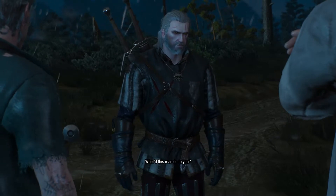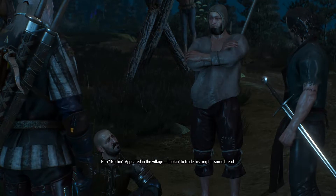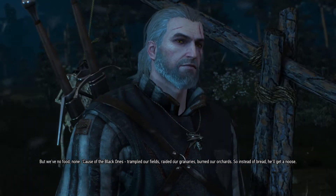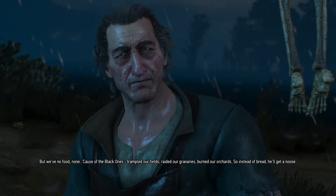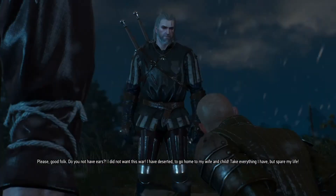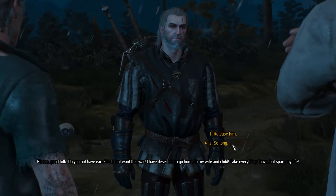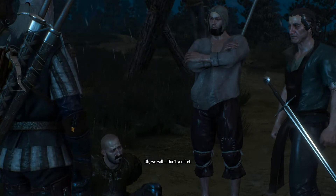What did this man do to you? Nothing. He appeared in the village looking to trade his ring for some bread, but we've no food — none — because of the black ones. They trapped our fields, raided our granaries, burned our orchards. So instead of bread, he'll get a noose. Please, good folk, do you not have ears? I did not want this war. I have deserted to go home to my wife and child. Take everything I have, but spare my life. Do what you want. Oh, we will — don't you fret.